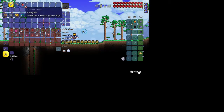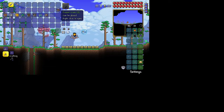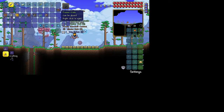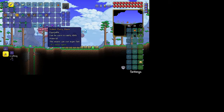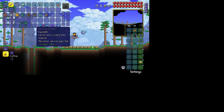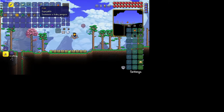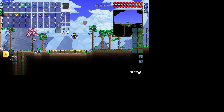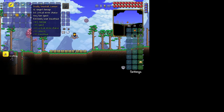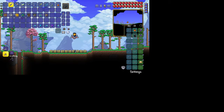Put that stuff in here. Alright, let's run down - Frozen Crate: Blizzard in a Bottle, Dreamer Bait, Flurry Boots, Master Bait, Flurry Boots, Hunter Potion, Mining Potion, Ice Blade, Fish, a Potion, Snowball Cannon - but Deadly - and a Stun Bar.